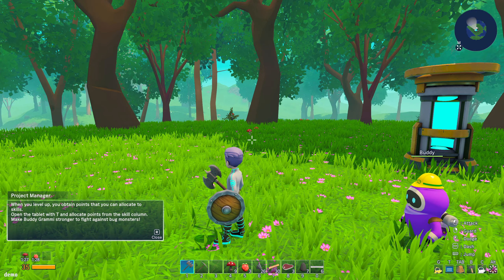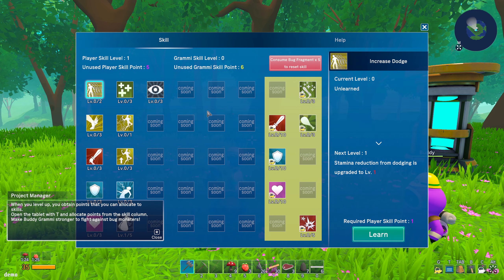When you level up, you obtain points and you allocate skills. Hit T for the tablet to go put your skills in.